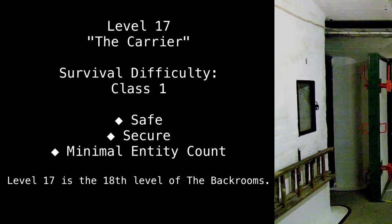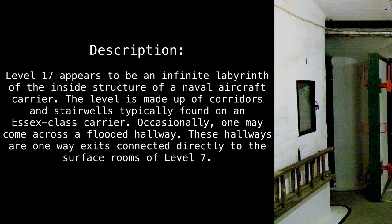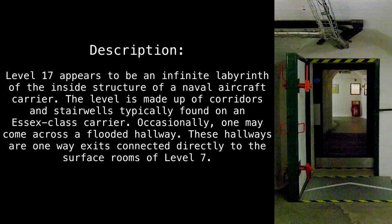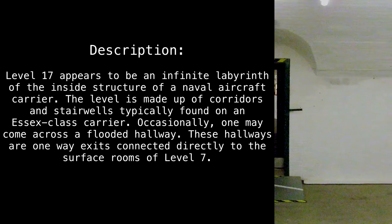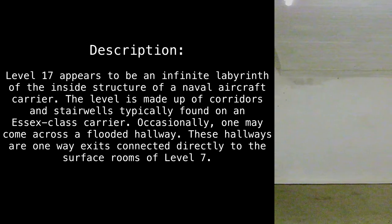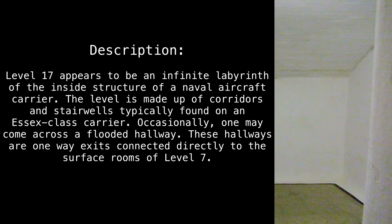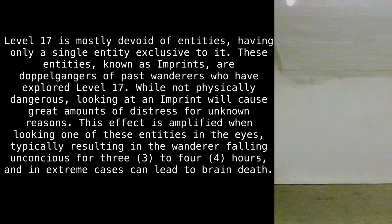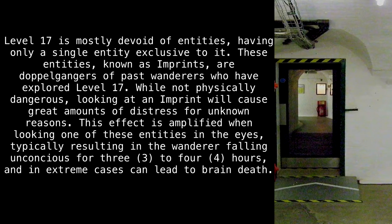Level 17 is the 18th level of the Backrooms. Level 17 appears to be an infinite labyrinth of the inside structure of a naval aircraft carrier. The level is made up of corridors and stairwells, typically found on an Essex-class carrier. Occasionally, one may come across a flooded hallway. These hallways are one-way exits connected directly to the surface rooms of Level 7. Level 17 is mostly devoid of entities, having only a single entity exclusive to it.